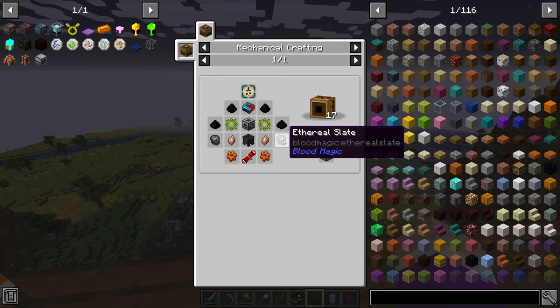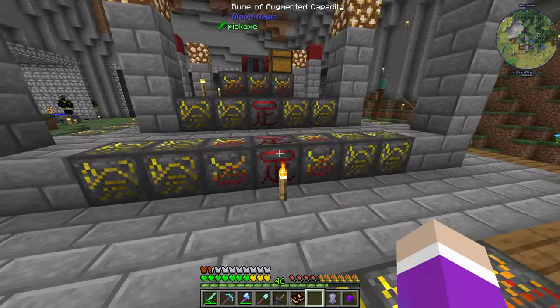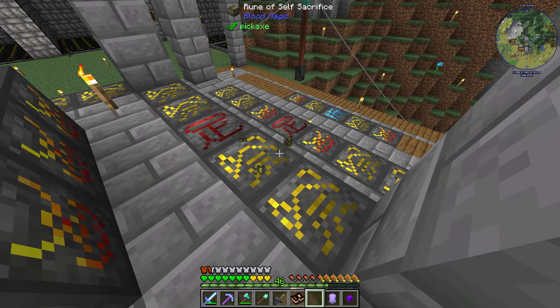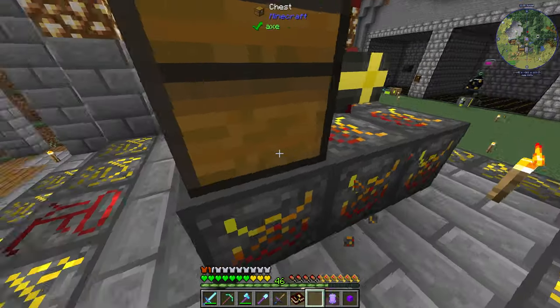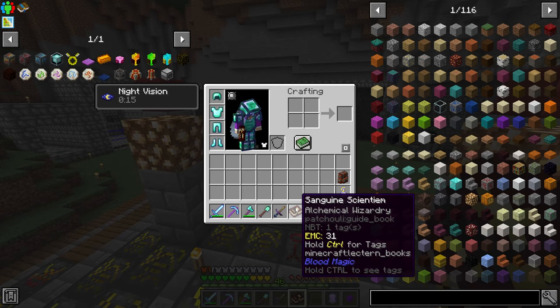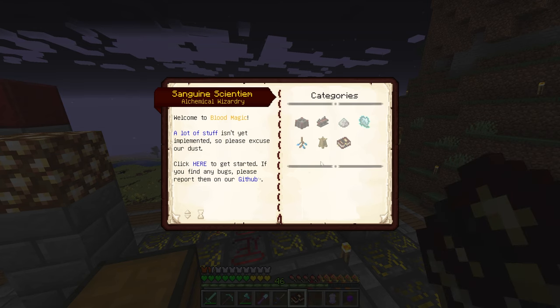I need to make ethereal slates, which are tier 5 blood altar recipes. My altar is tier 4, so we're going to be upgrading our blood altar to tier 5 and automating the life essence to be filled into this altar — meaning we could probably get rid of a lot of these runes of sacrifice and fill up with more runes of capacity. I didn't actually know there was a guide in this; I thought this was a separate mod back when I first messed with blood magic back in 1.12.